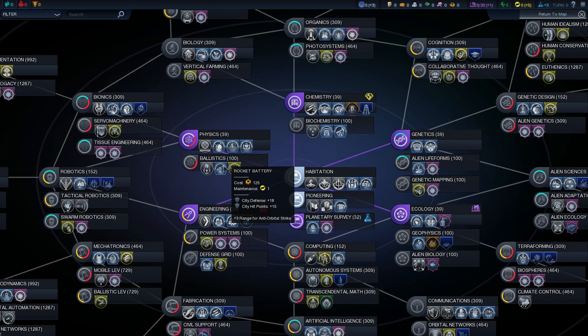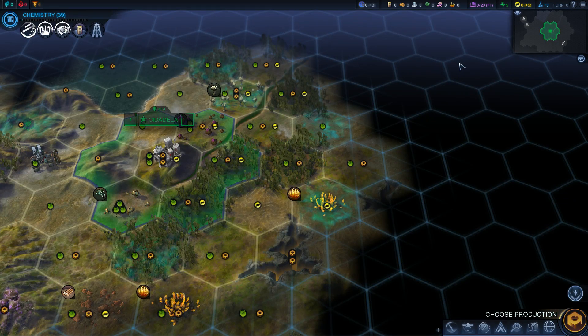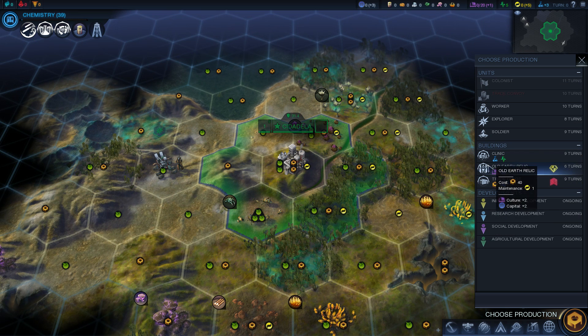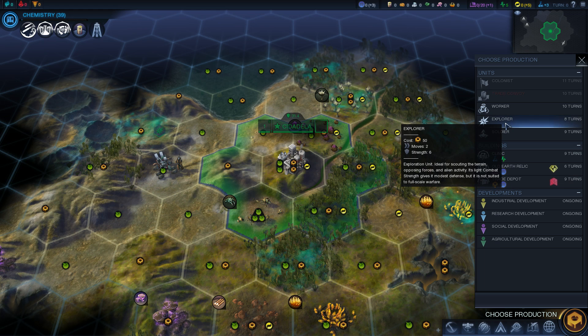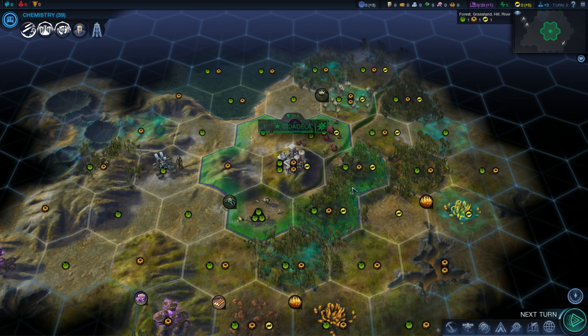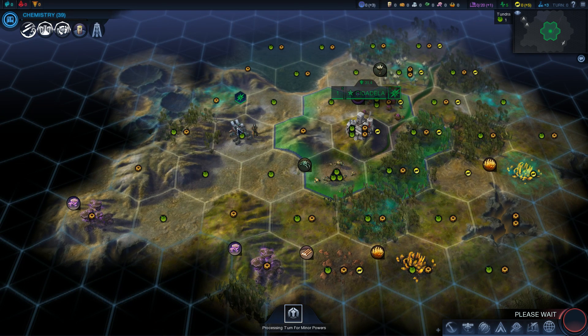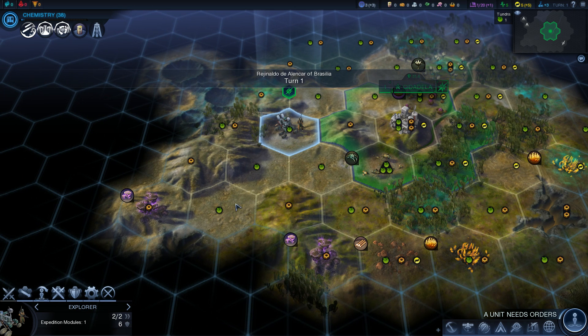Let's take a look at our research here, folks. Everything's gonna take forever. I think chemistry is still the best one — it just gives us so much stuff, even if it doesn't give us affinity points, which we need to advance our military. What do we got here? Old Earth Relic. Let's grab a second explorer for once — usually I just go straight Old Earth Relic, but I think I'll get a second explorer this time. We'll see how that pans out.